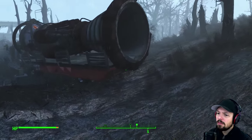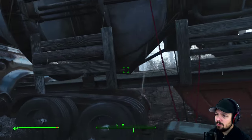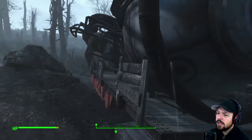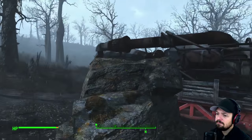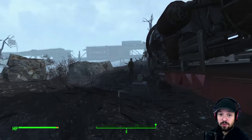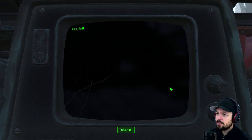What is this? This looks like it used to be part of a rocket and there's a terminal attached to it — interesting. I wonder if that is a rocket we could launch for whatever reason we would do that. Someone tried to tinker with it. Let's see what the terminal says.